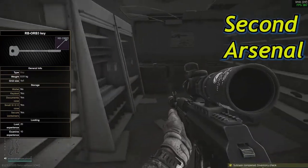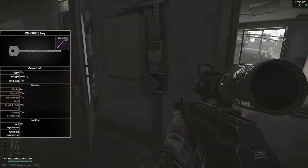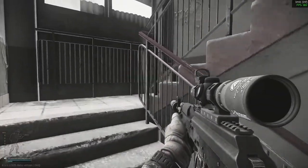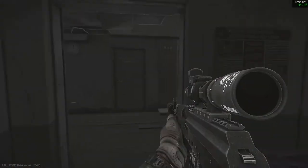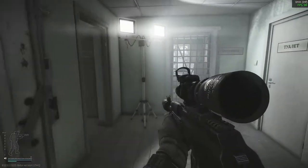This is the second arsenal room and you need RB orb three here. It's got some goodies in here so make sure to loot up. I highlight a point where you should get the duty room to click off at, which is right here.